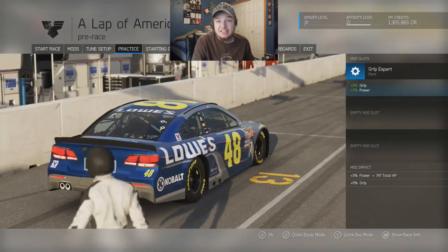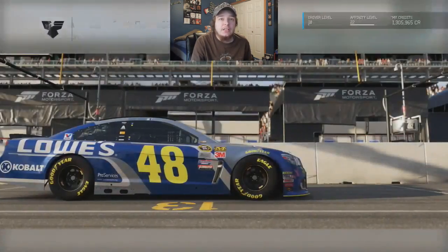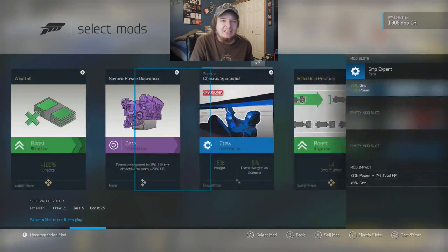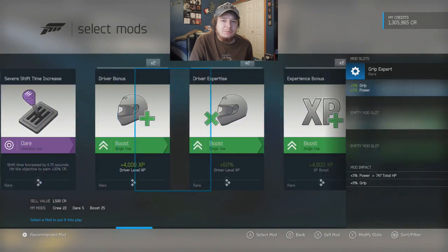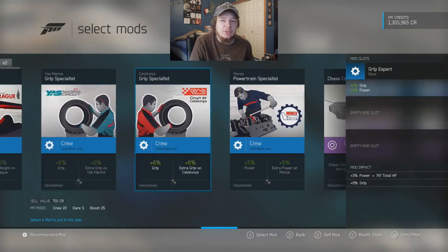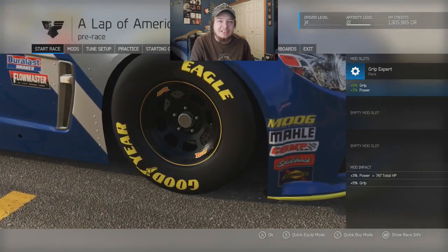Here we are at Sonoma, and it looks like it's obviously not going to be raining — that's another nice thing I don't have to worry about trying to master. As far as settings go, same as last race — difficulty still unbeatable. For mods, I'm just gonna leave it as is. Do I really need the Grip Expert? I don't think so. I could use chassis to have less weight, but hmm — we've got some interesting things here. Braking Expert at 16, obviously some of these won't be used because they're for specific tracks. We're gonna just leave it as it is, see if we can hang on. If it gets really bad next part, we'll definitely use something else. Let's get into this and see what happens — I'm looking forward to it because I'm familiar with this track, but then again I've messed up in the past before. Let's get this race underway!